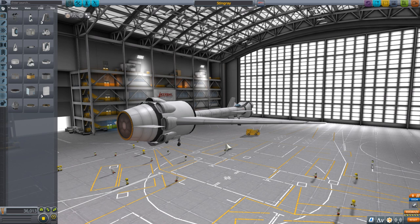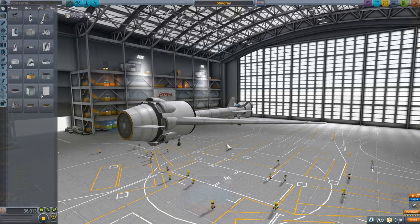Hello and welcome to another Kerbal Space Program video. My name's Rowan and today we're going to be flying the Stingray aeroplane again. In the last video we built this from scratch, it took off, it flew and it landed. The only problem was it landed in a fireball, not as an aeroplane.